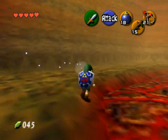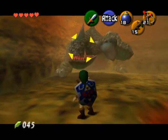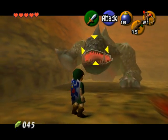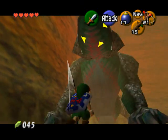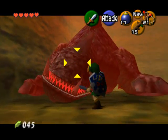Now he has five health gone — he has one health left. He starts coming around again. Throw a bomb into his mouth. Then here, since he only has one health left, just one regular sword slash will do him in.